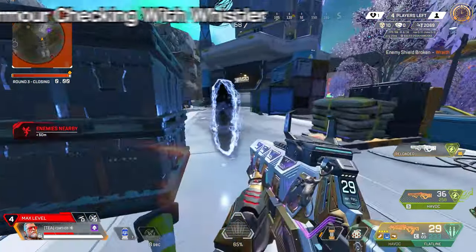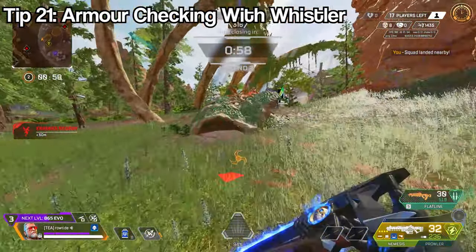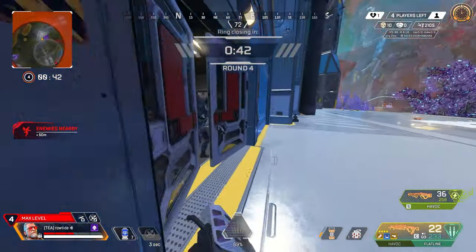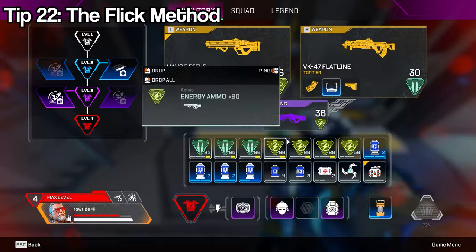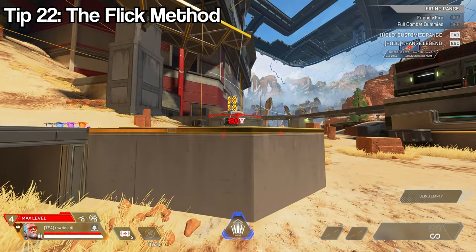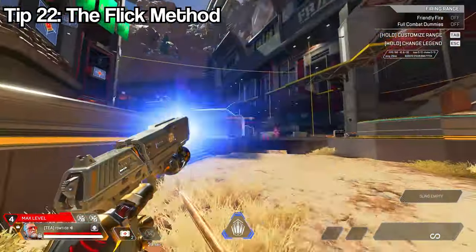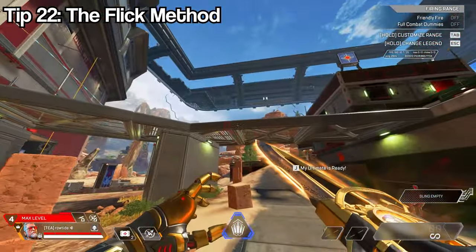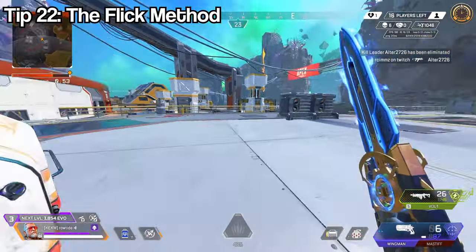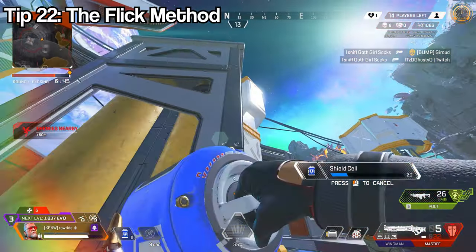A smaller tip: the tactical is good for armor-checking. At the early stage of a fight, get the pistol to lock on, shoot it at them, and you'll know what armor the enemy has. To increase the success rate of the whistler actually hitting the enemy, use the flick method — get the pistol to lock on, then flick up or around a piece of cover. The whistler will shoot in that direction, lock on, and home in on the enemy, potentially going around cover.